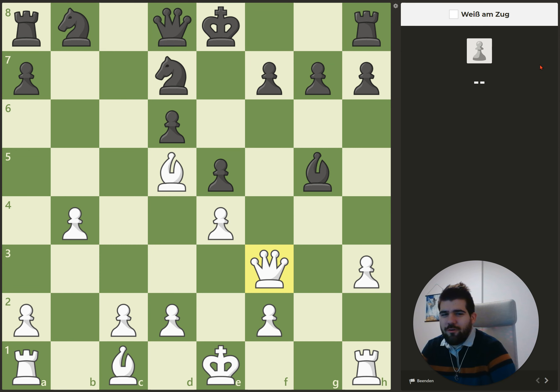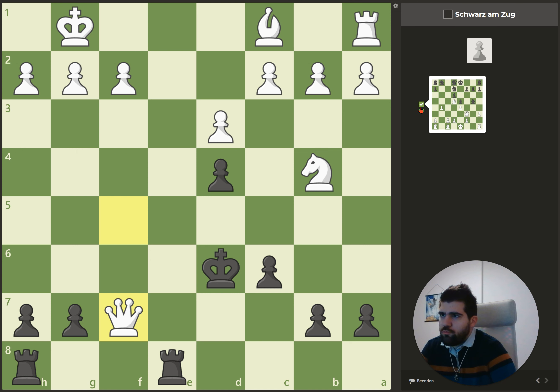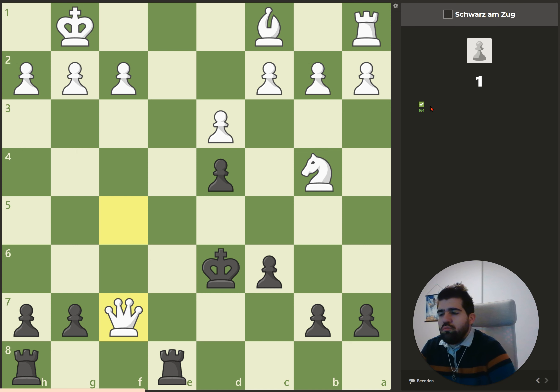Hey guys, welcome back to another clip of Schachmanuell lernen. Today we have a puzzle streak on chess.com. The rules of puzzle streak on chess.com are slightly different to the one on Lichess — here you can make three mistakes until you're out. Black moves a knight and now we can capture here, and it's checkmate because the bishop protects the queen. Here we see the rating of the puzzle that we solved, and it's my first one on my Schachmanuell lernen account, so I'm quite curious how good I will be.